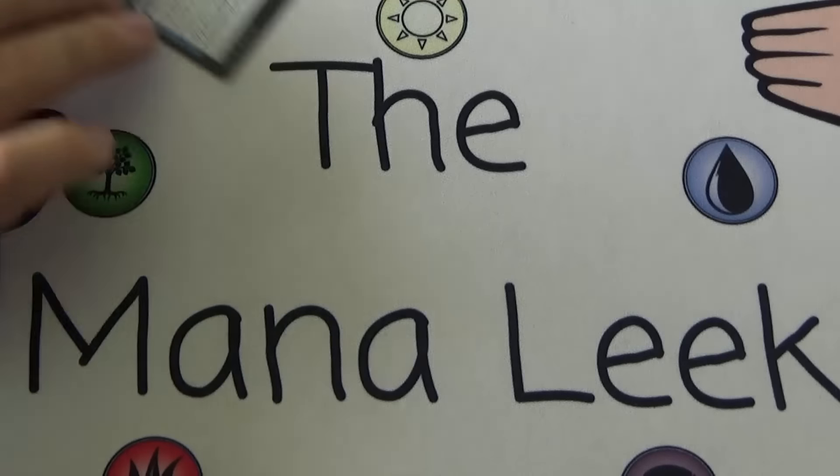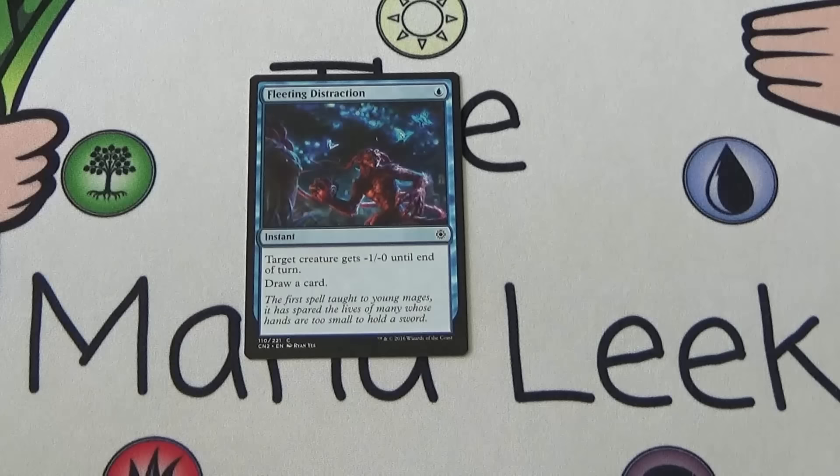Up next is Fleeting Distraction. It's a single blue mana instant: target creature gets minus one, minus one until end of turn, draw a card. This is not Jace's Scrutiny — minus four, minus zero would generally blank a creature, but minus one, minus one isn't going to. It might allow you to block a creature without it trading, but it's not great. It does draw a card so it's still playable, but it's never a first pick.